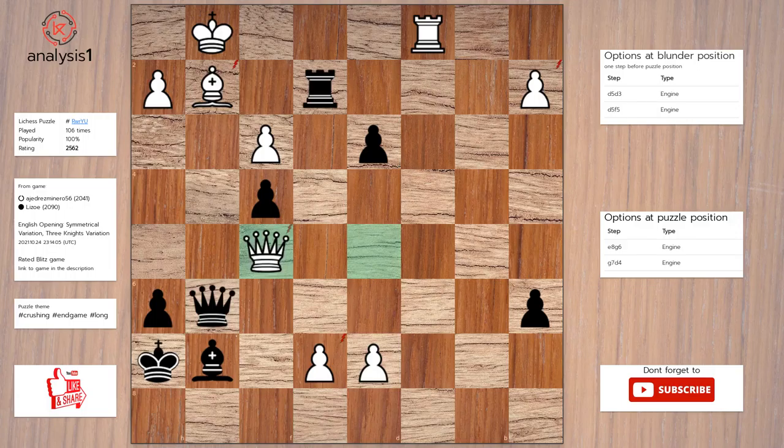Queen to f5. Queen takes queen. Promotes to queen. Queen to g5.